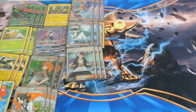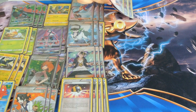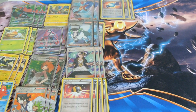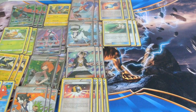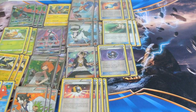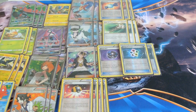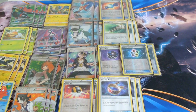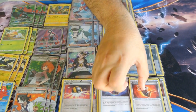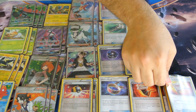For items we run four Ultra Balls, three Rare Candies, three Field Blowers, two Energy Recyclers, three Choice Band, two Float Stones, and finally one Rescue Stretcher.